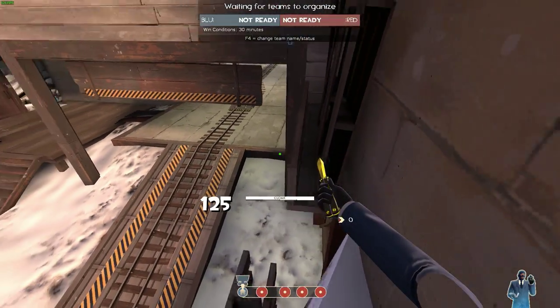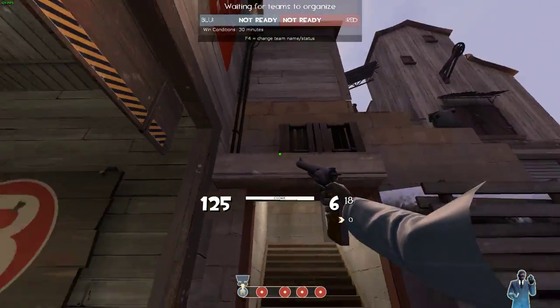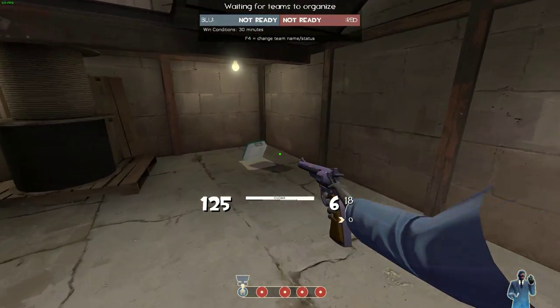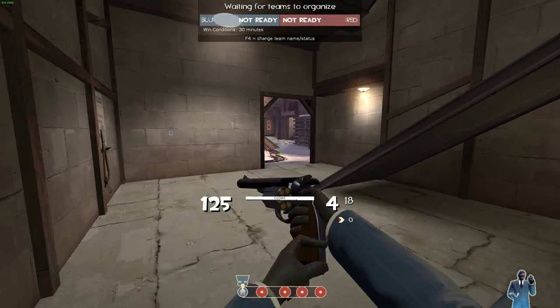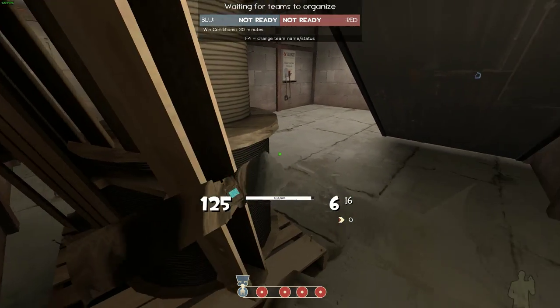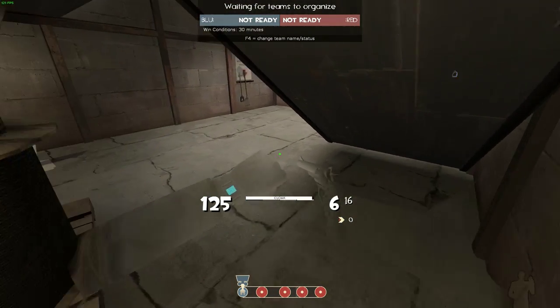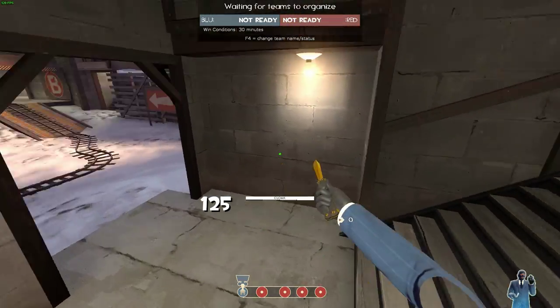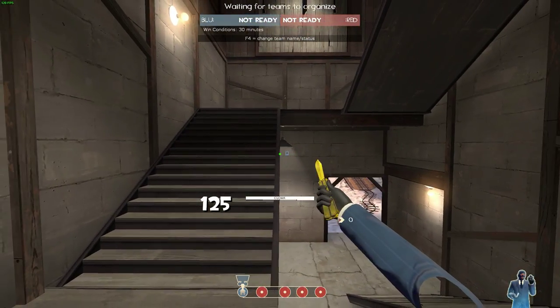You cannot jump onto that area where the wooden pallet is above the door — I think they thought that would be a little too overpowered. A lot of people know about the spot with the health, but many fail to check the area behind the pallet and those big spools underneath the stairs. A lot of people will come in, check near the health, and then just leave, so if you're cloaked in there, people won't find you.